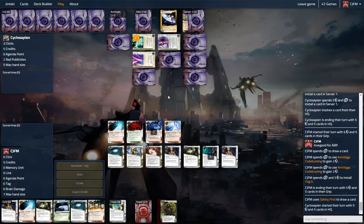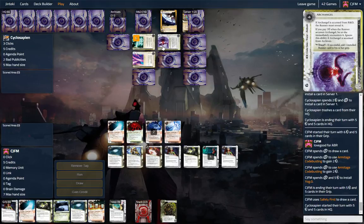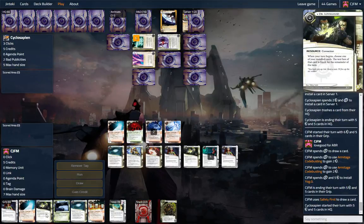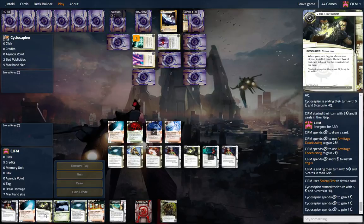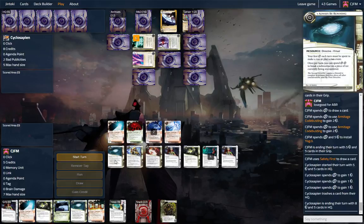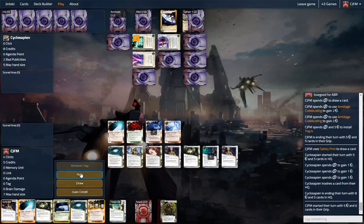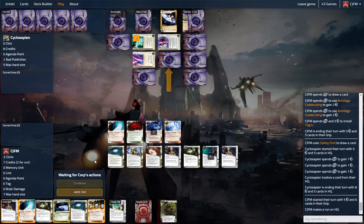We might have to deal with Archangel next turn. Archangel could be a problem. I was kind of not very happy with this card when it first came out — Dr. Lovegood. I don't like cards that turn other cards off, but I love the flavor: you're sort of faulty with your directives and he somehow makes you better for a turn. I think that's pretty awesome. And now we're going to run HQ — let's see if we can get a couple of looks.